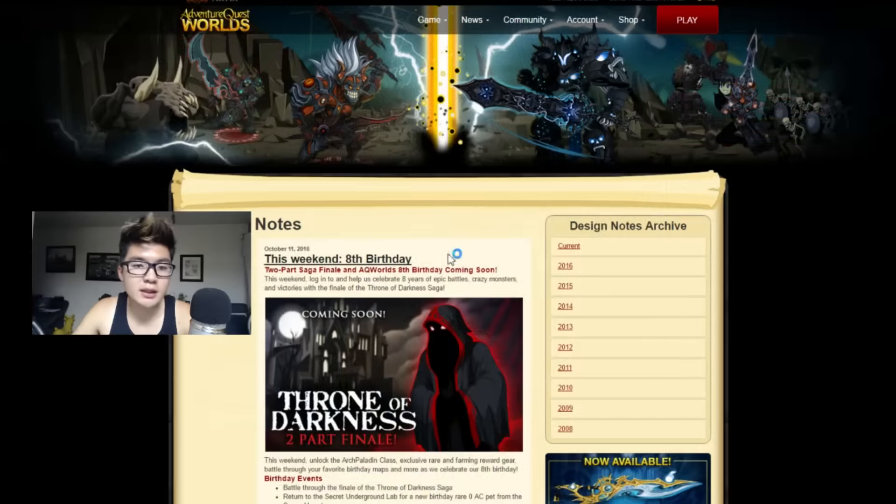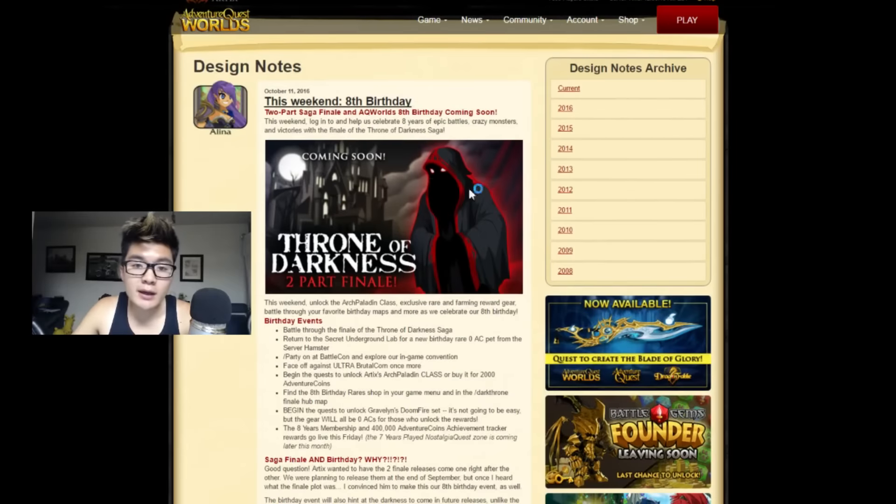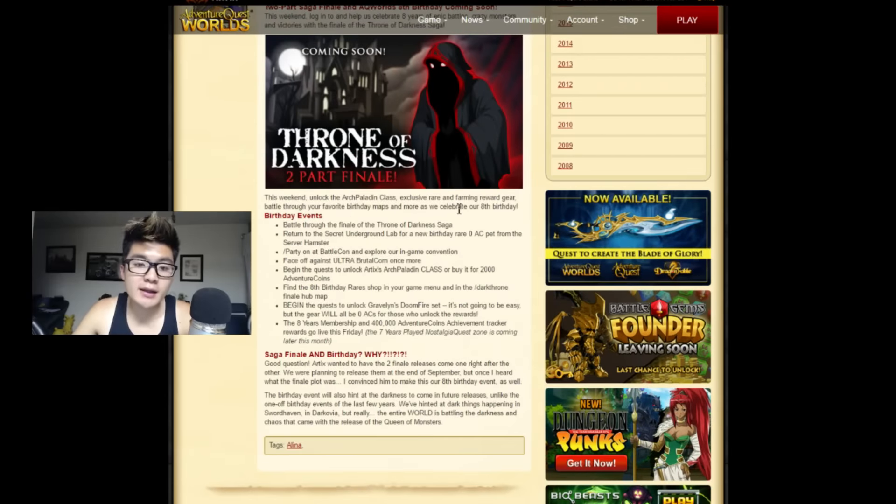This week we got the 8th birthday event for Adventure Quest Worlds. The birthday event is going to be the finale of the Throne of Darkness. If you go to the Secret Underground Lab, there will be a new birthday rare 0 Adventure Coin Pet from the Server Hamster. So that's going to be cool.